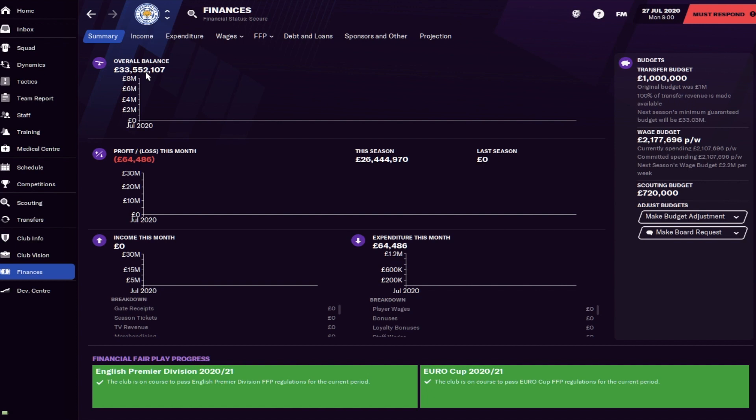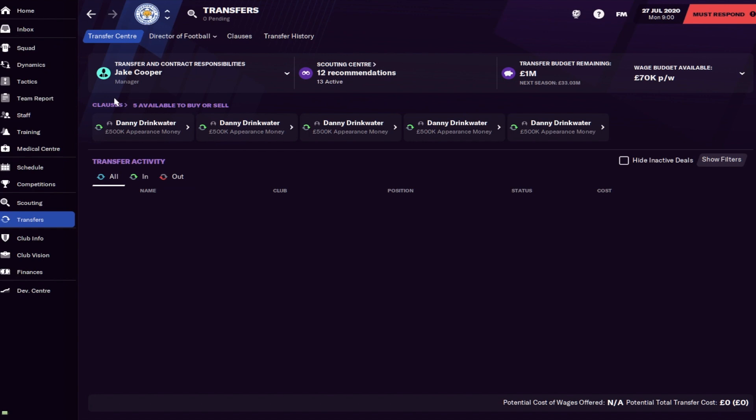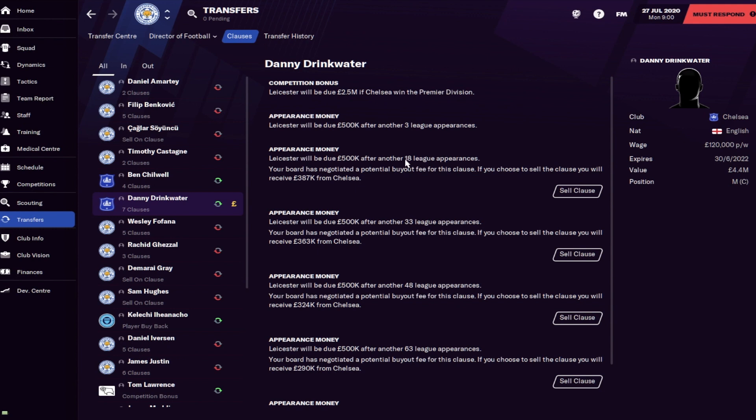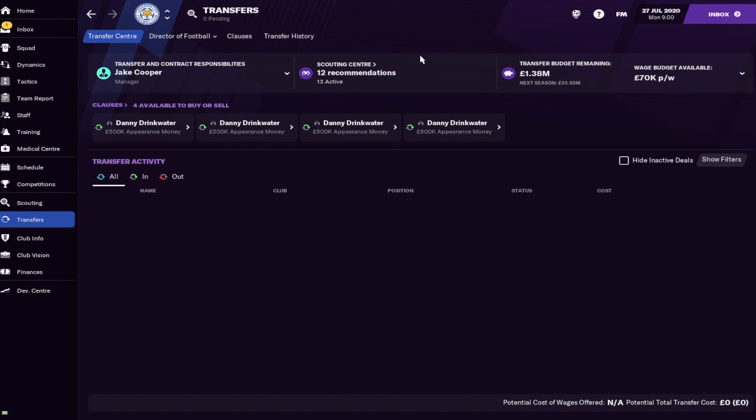If you see that your finances are okay like Leicester's here, we don't have to worry too much about quickly selling off players to balance the books. But if your club's balance is very much in the red and in debt, then you probably need to do something about it. Before you look into your team, it's a very good idea to hit the transfer button, then hit clauses to see if there are any clauses you can sell to quickly make your team some money. In this case we can sell the Danny Drinkwater clause and get 300,000 pounds straight into the transfer budget.